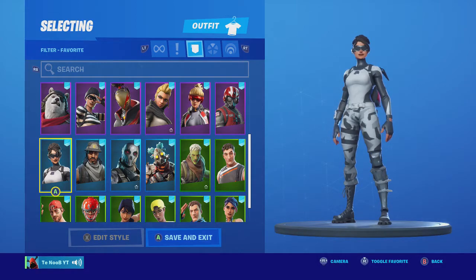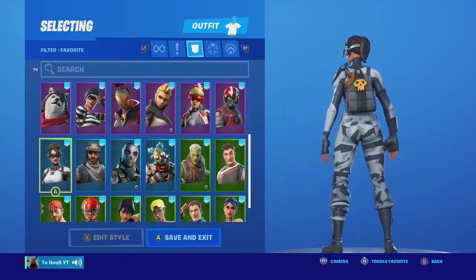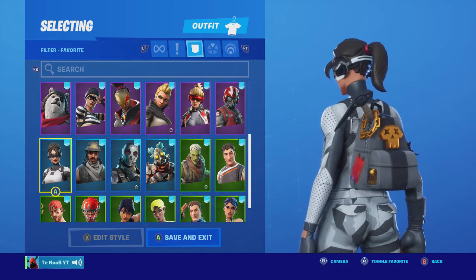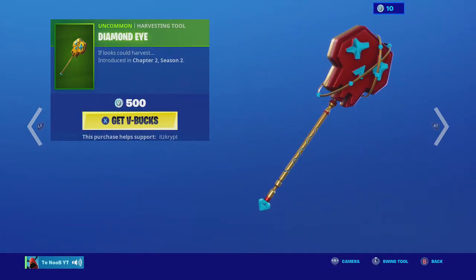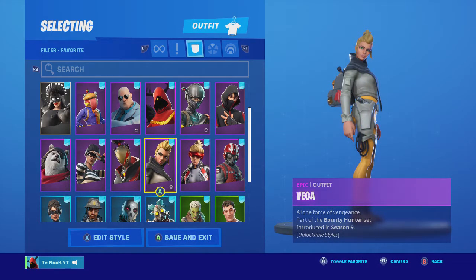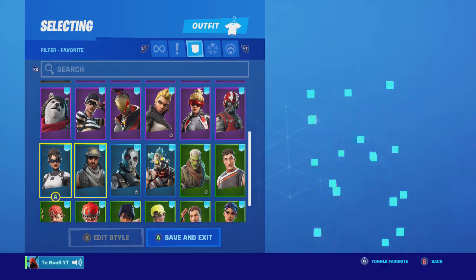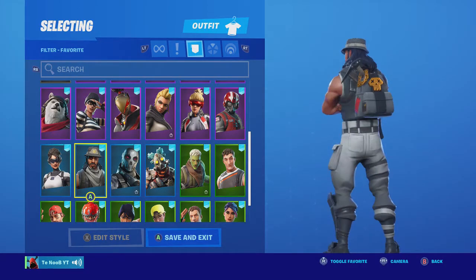This one you might not think works, but it does. The gray is close to the gray on your pants — almost, it's like a light gray — and then the gold doesn't match, neither does the red, but if you put on a gold or red pickaxe it'll look better. It has ice picks that kind of match with it, actually. Infiltrator: he's literally gray and white, so of course it matches.